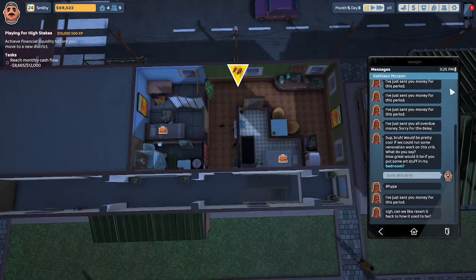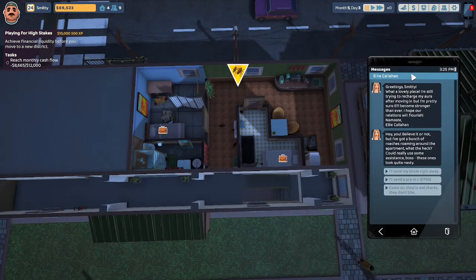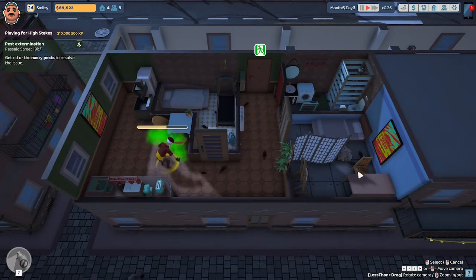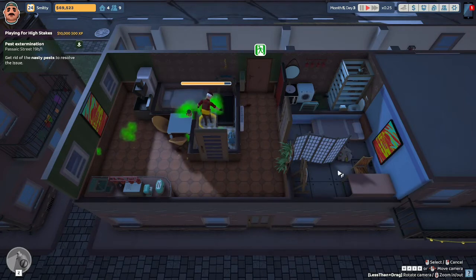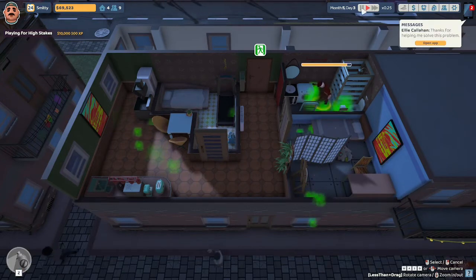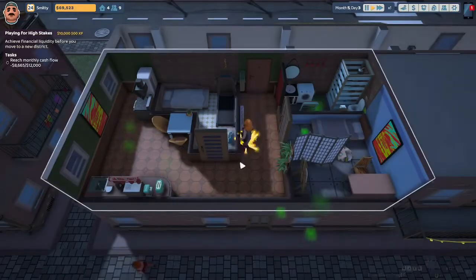Kathleen McMahon says, 'Ugh, can we revert it back how it used to be?' No, I'm sorry Kathleen, that's what you wanted. Ellie Callahan, who just moved into this new flat, has discovered that her roommate is a pig and says there are roaches roaming around the apartment. I'll send my uncle in right away. Uncle Steve, why don't you come over here and spray some of your poisonous cloud around? Yeah, it doesn't help that the room you just moved in is trashed — if you didn't throw your pizza boxes on the floor you probably wouldn't have roaches. Ellie says thanks for helping.